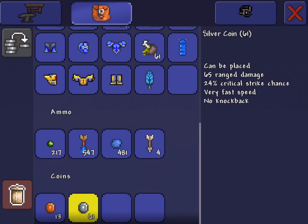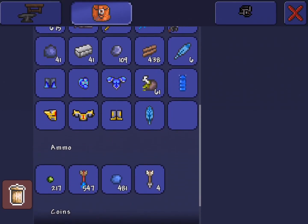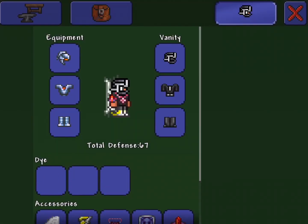All you need is one coin of any type and the Titan Armor. If you have the Titan Armor but don't have anything else, just start with copper coins. You'll get a silver coin, then do it with silver coins to get a gold coin, then do it with gold coins to get a platinum coin. And then you're basically set.